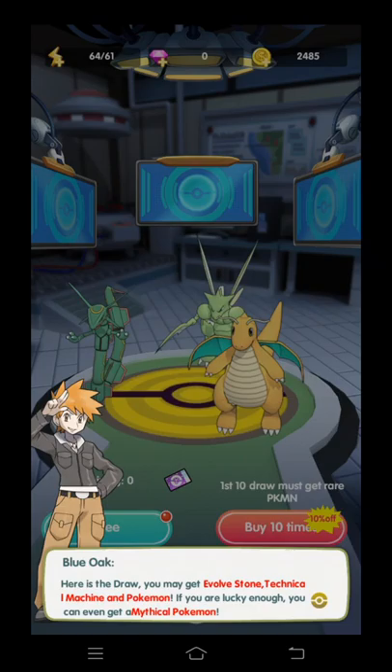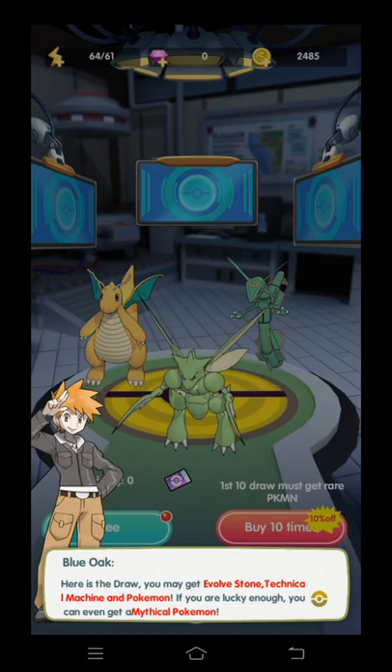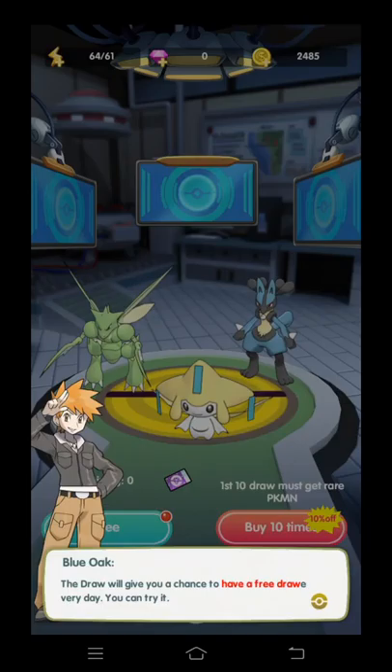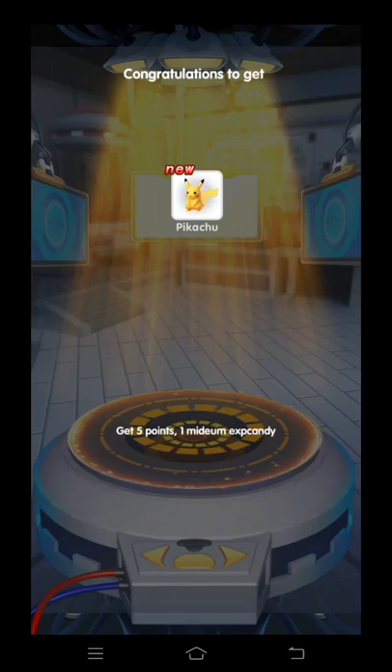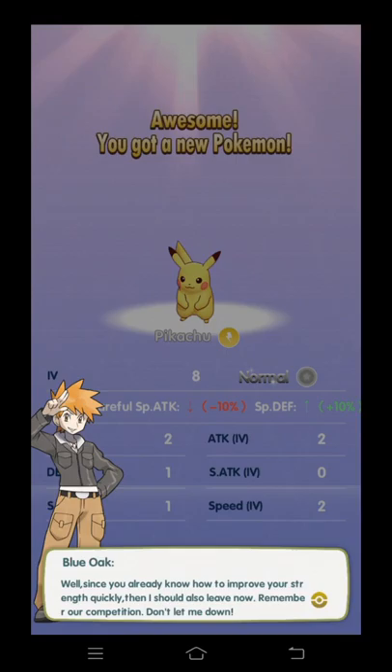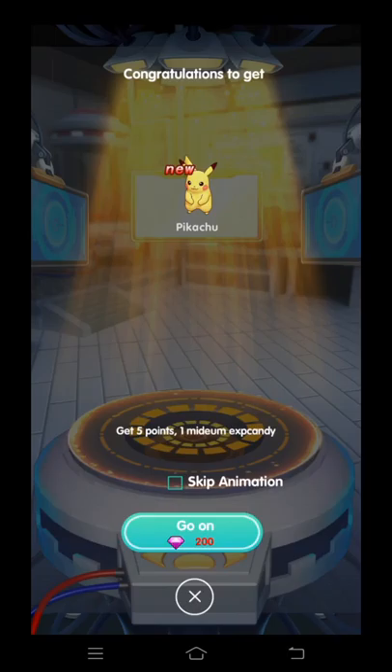Then we get Bob Stone's deck — deck color machine. If you are lucky enough, you can even get a Mythical Pokemon. Free draw every day — okay, just click free draw and let's see who I will get. I got Pikachu! I think that's normal. Let's press continue.